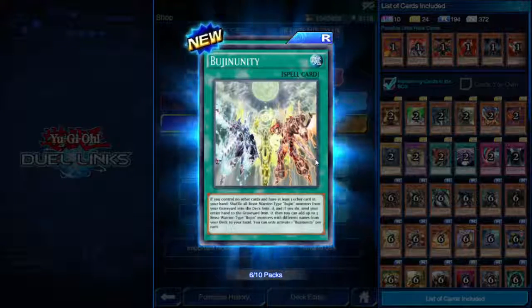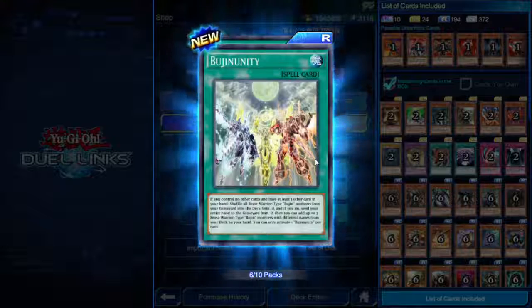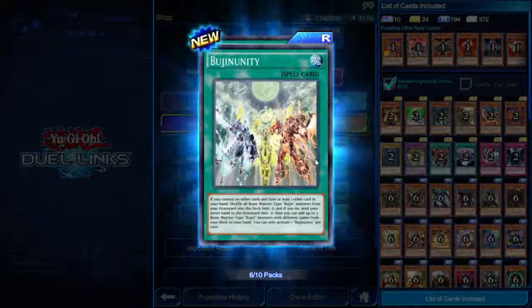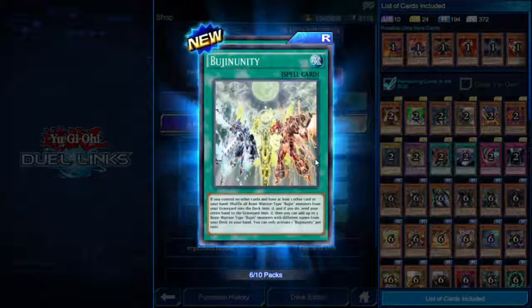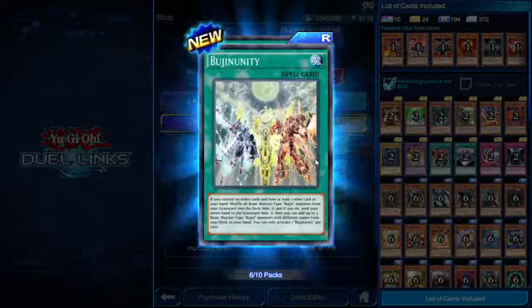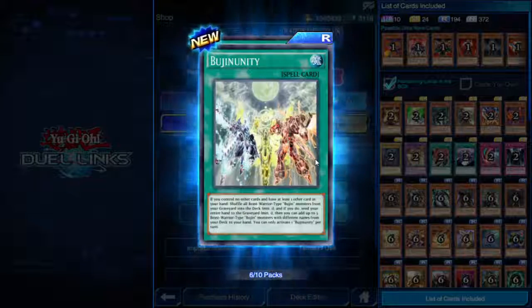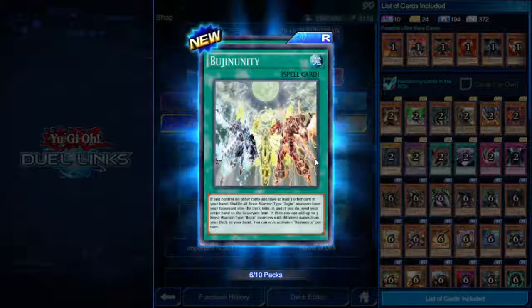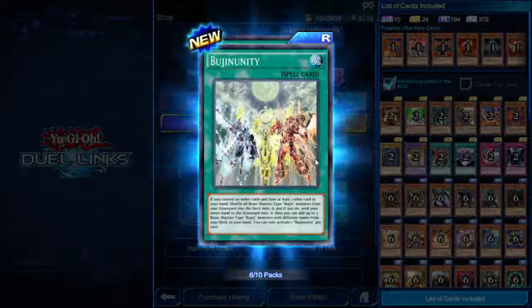Bujin Unity — spell card. If you control no other cards and have at least one other card in your hand, shuffle all Beast-Warrior type Bujin monsters from your graveyard into the deck — minimum one — and if you do send your entire hand to the graveyard — minimum one — then you can add up to three Beast-Warrior type Bujin monsters with different names from your deck to your hand. Good for recycling Bujins.